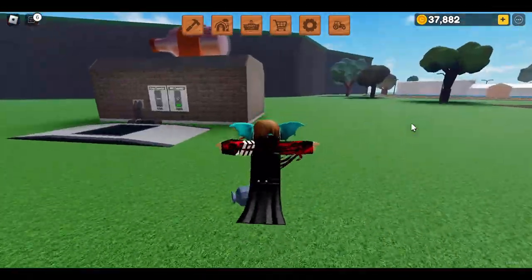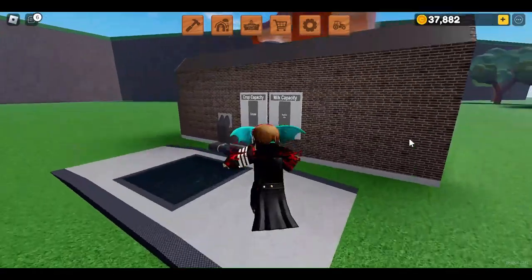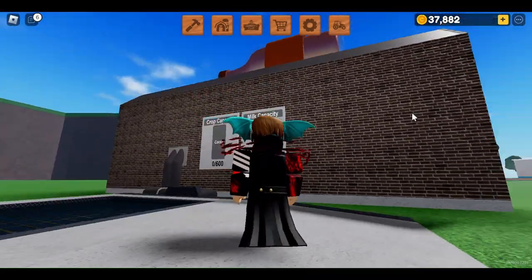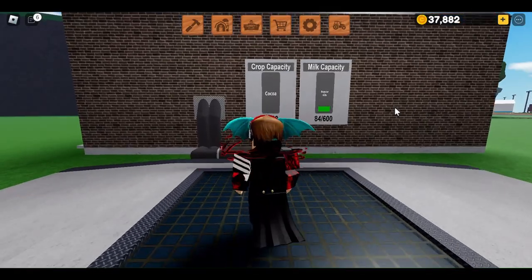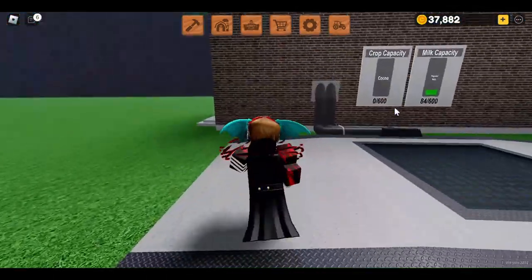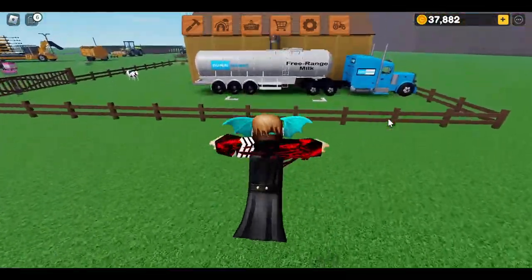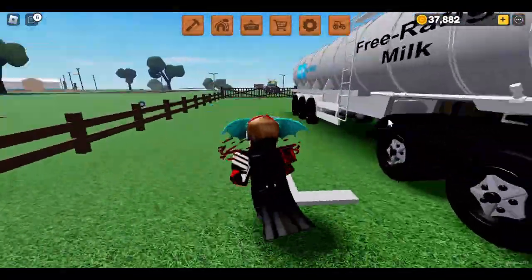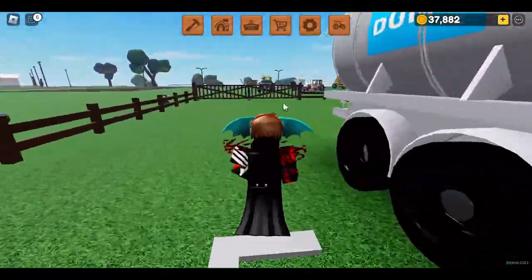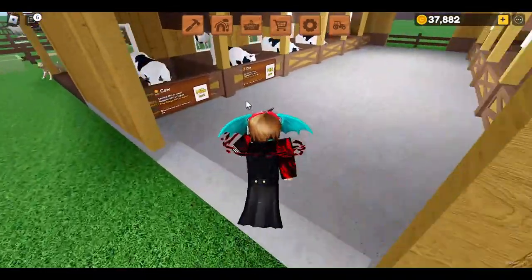Another benefit of having cows is that you can use the milk to make chocolate milk. You can sell chocolate milk at the animal store like normal milk, except you also need coca to make it. Each chocolate milk is valued at around 20,000 in-game currency, which is very good compared to normal milk which is only 500.